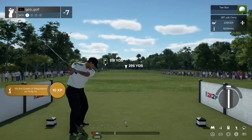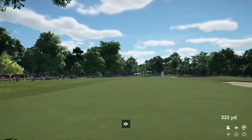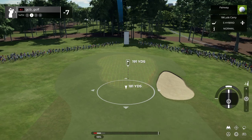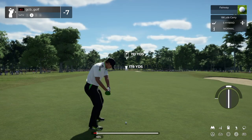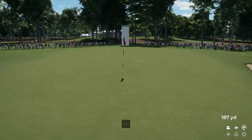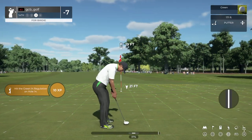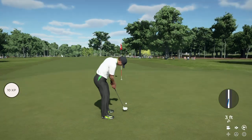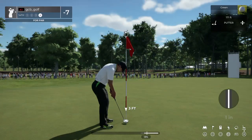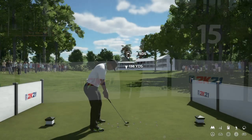We've got a par four on this one. This tee shot should play. Setting up here about 190 yards or so to the pin. Good little shot there. Setting up for birdie here — looking really good. That'll work, tapping in for par. And that'll keep you at seven under for the round.